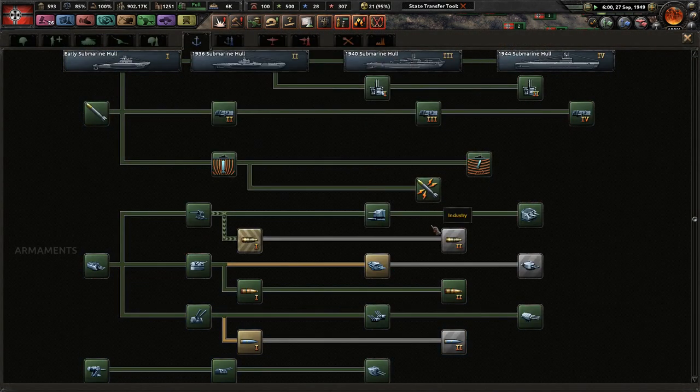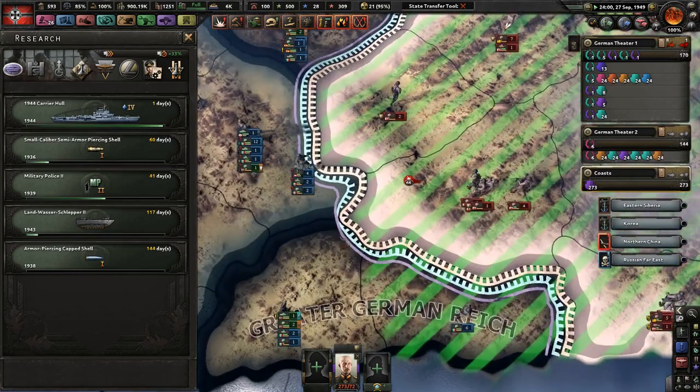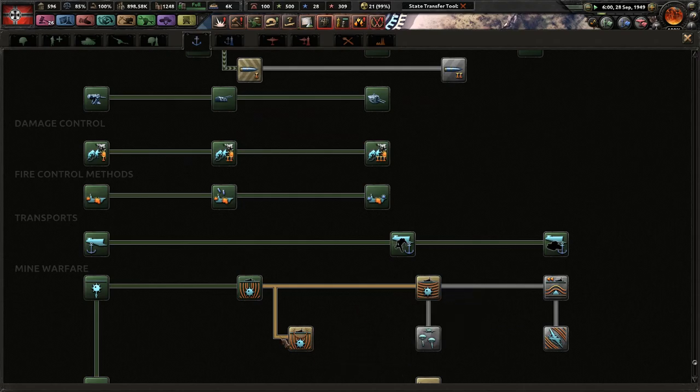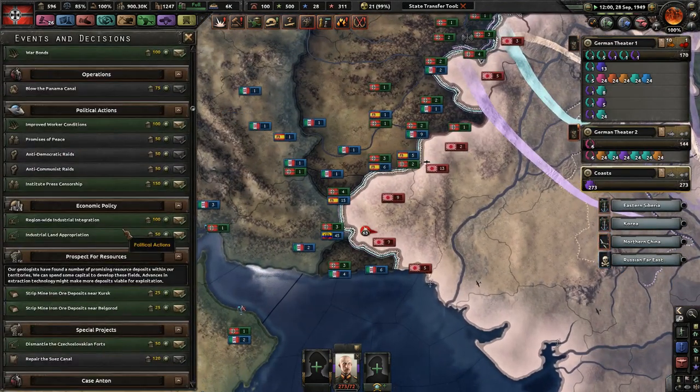Our manpower is not doing super great, but that's okay. 1944 carrier hulls — probably never going to use those, but that's okay. Naval mine avoidance — super good. Let's go ahead and see what we need. I probably need some more of this, actually I don't. Steel.